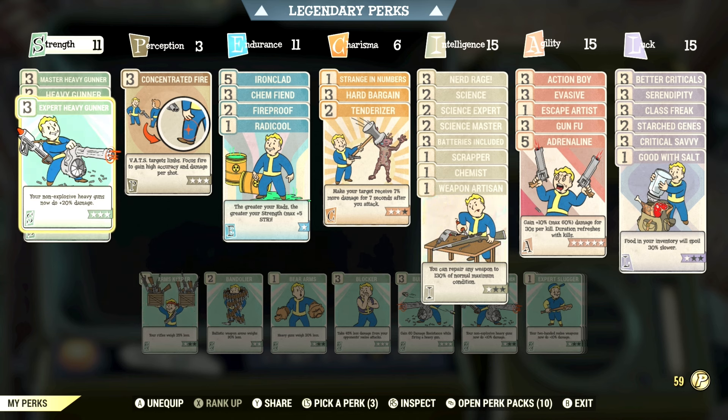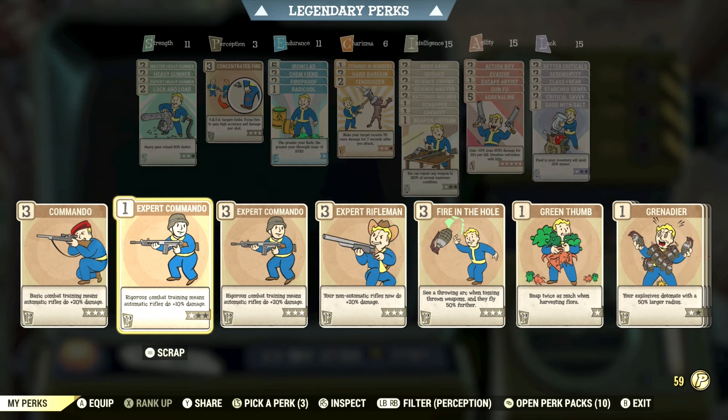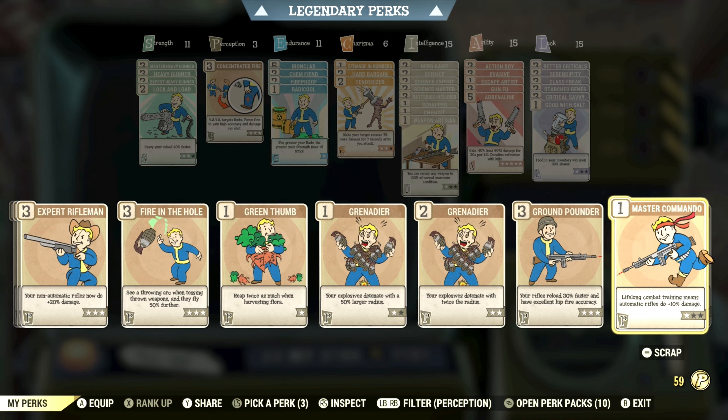Right now I'm a heavy gunner using a plasma caster — the absolute best weapon in the game — and that's affected by the heavy gunner perk cards. Heavy Gunner, Expert Heavy Gunner, and Master Heavy Gunner each add 20 damage, same for a bloody commando build with Commando, Expert Commando, and Master Commando. If you're looking to maximize your damage output, find the cards specific to your weapon type — there is a card for each type.